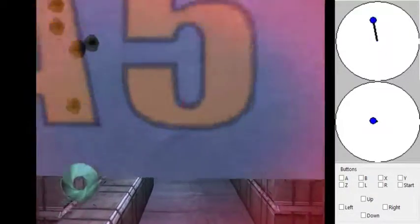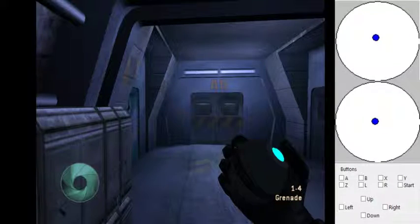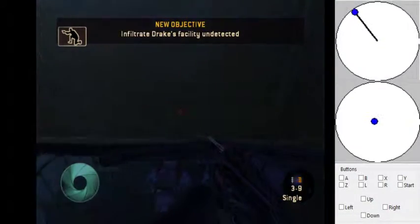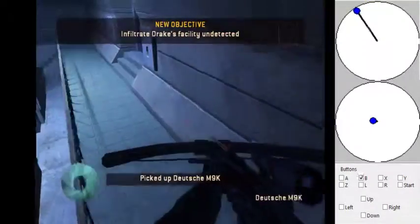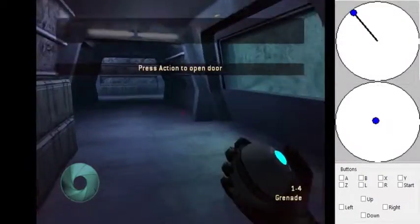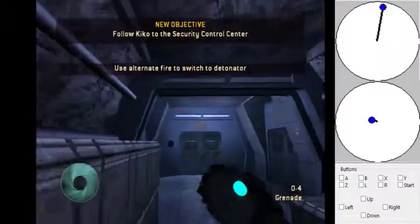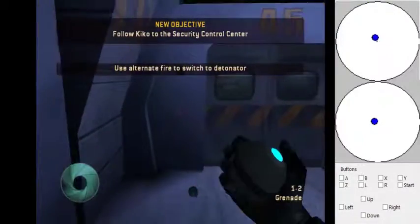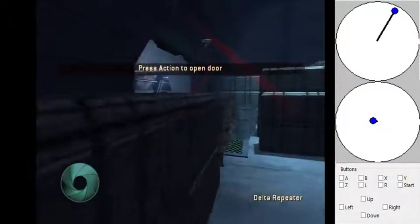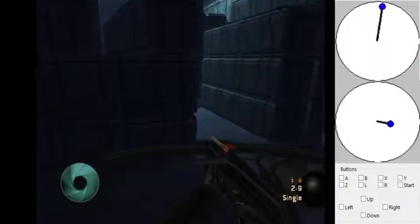Rook actually already spawned, so I couldn't show you what it looked like to kill him fast. I'm just going to go ahead and show you what this entire section looks like at full speed. Get out the remote mines — we'll put four mines here and find out if that's close enough.